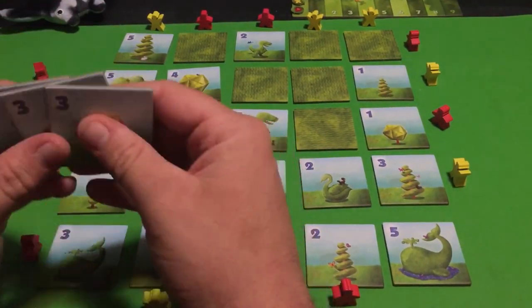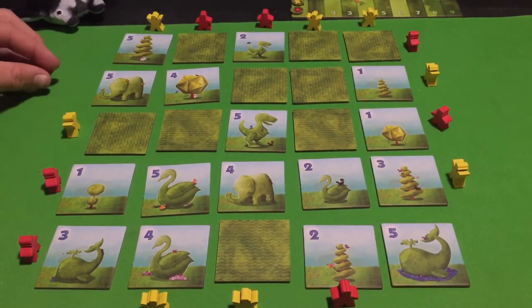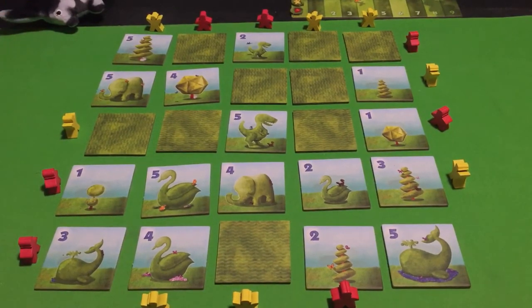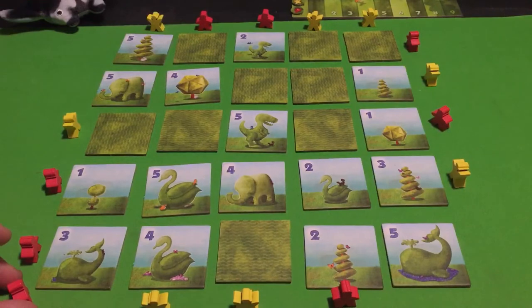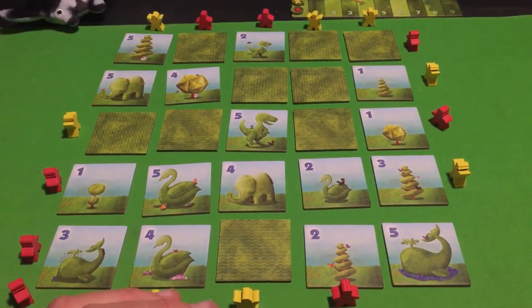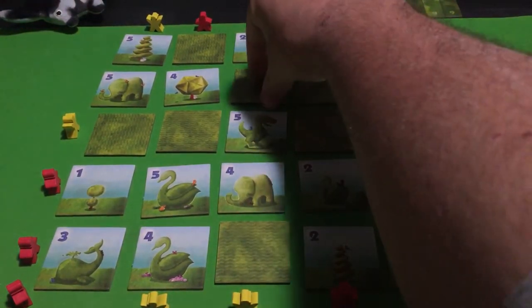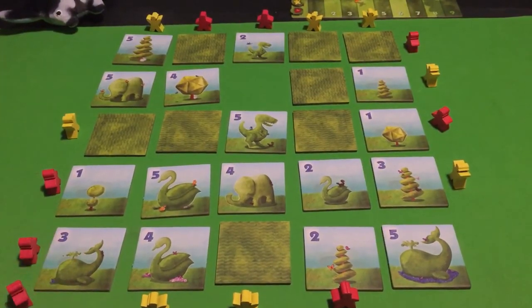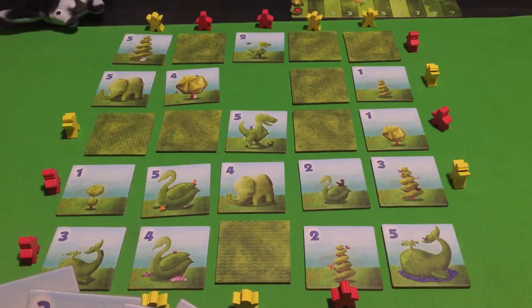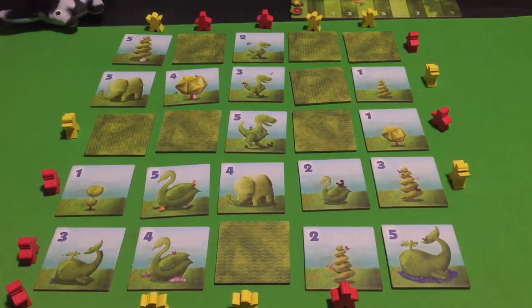Now I'll place my last meeple. I'll go right here and take this one — that might be beneficial — and I'll do this one here. Now Manta places his last meeple. There aren't many choices but there are some diagonal spots — he'll go right here on that diagonal, pick up a tile, and place a three, giving him three dinosaurs there. That's the end of the game, so now we do scoring.